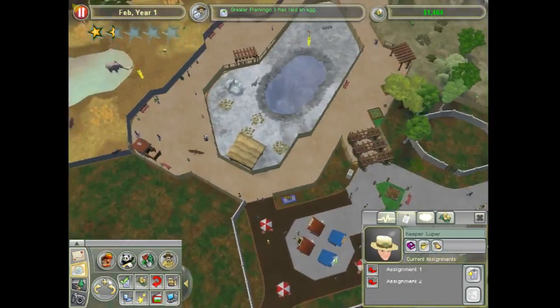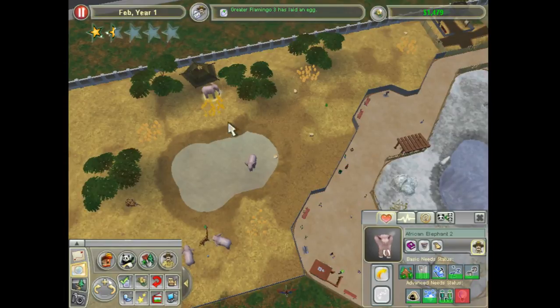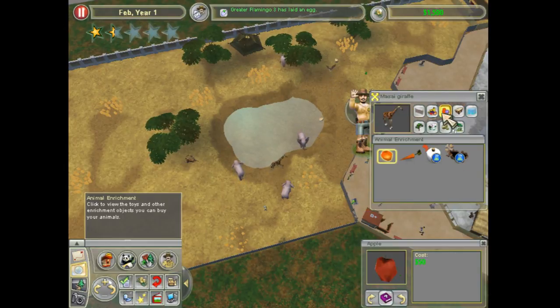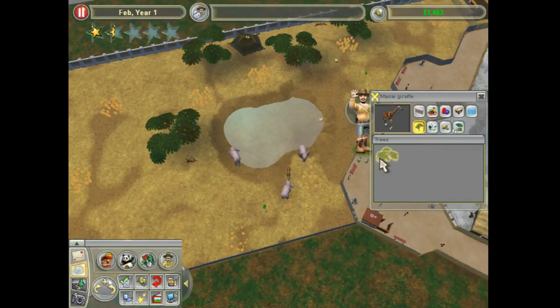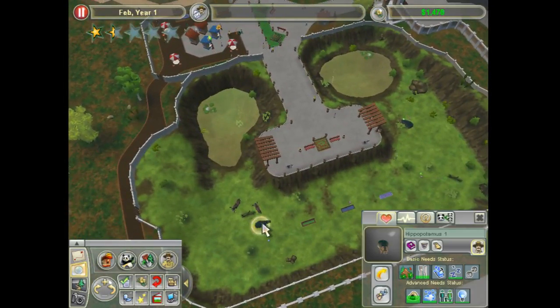Flamingo laid another egg. Star and a half — at least the animals are happy. And I just can't keep buying apples to keep their entertainment needs down. I mean, there's really nothing else I could place in the Savannah exhibit naturally that will give them entertainment. How are these things doing? They're good on everything, so I do not need enrichment toys there. The bear just needs a companion because it's starting to get that need pressed. I do have a ball in here somewhere — there it is, so it can play with its ball.